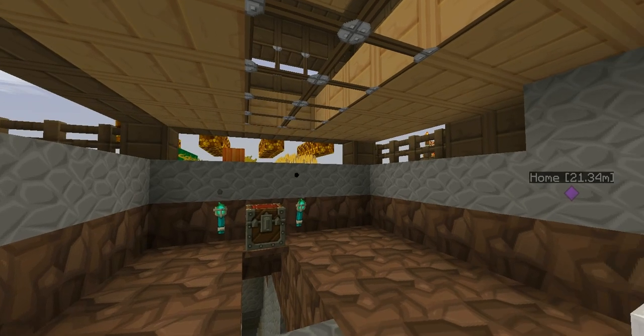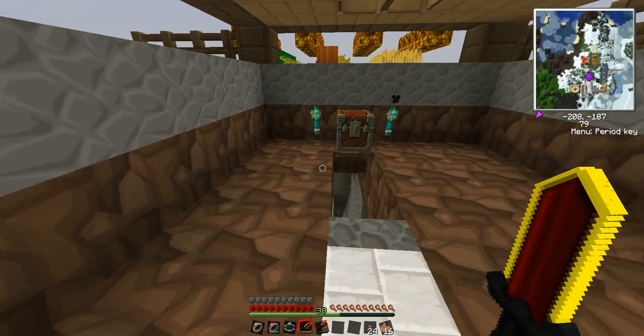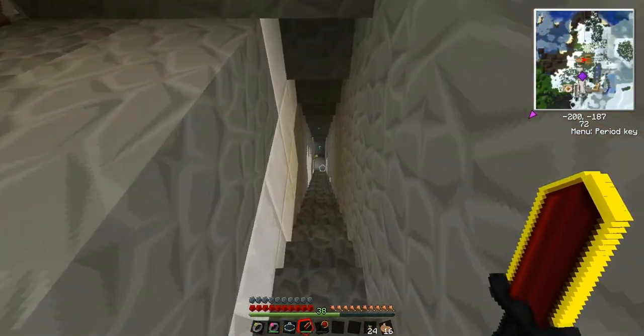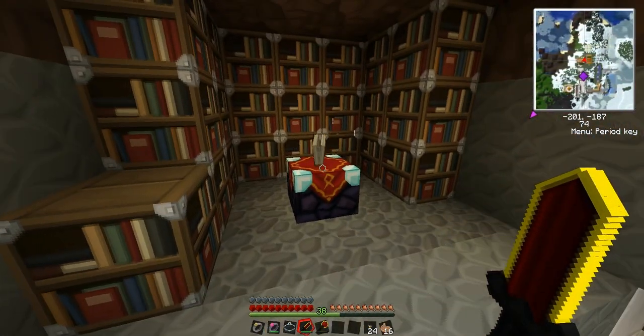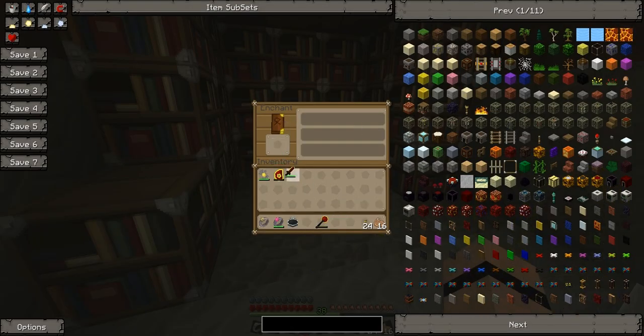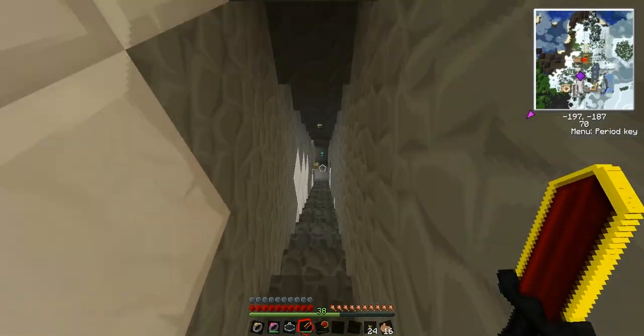What I want to show you is this baby right here — the red guitar. This thing is ridiculous. I don't know why we have this; Tyler made it, and we can't enchant stuff with it.